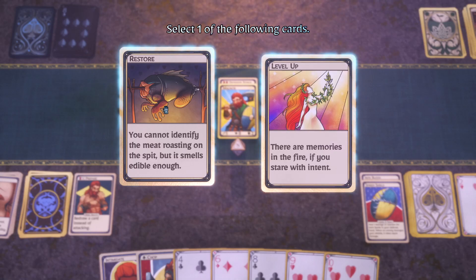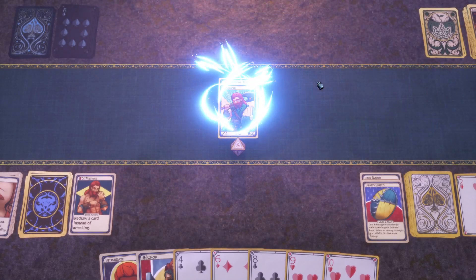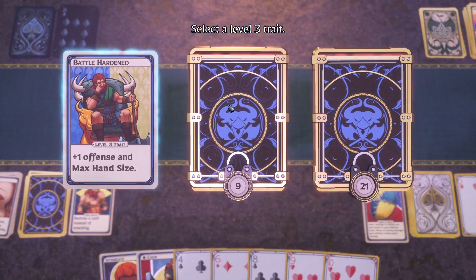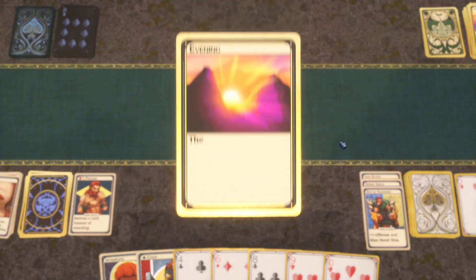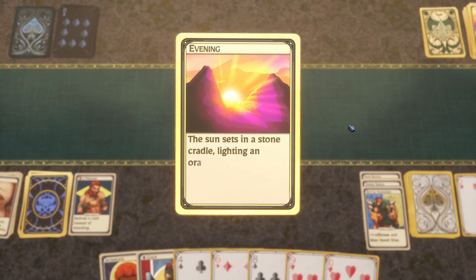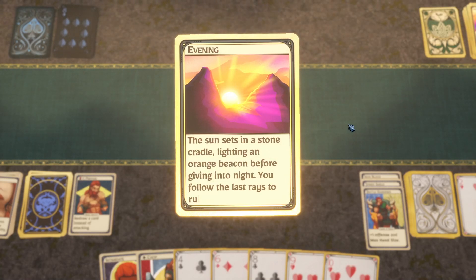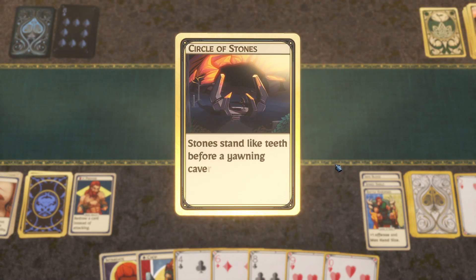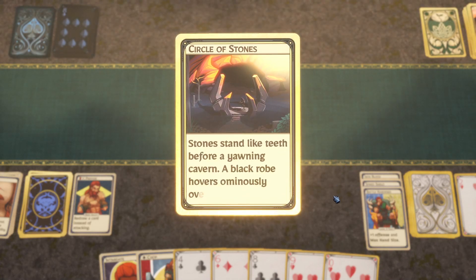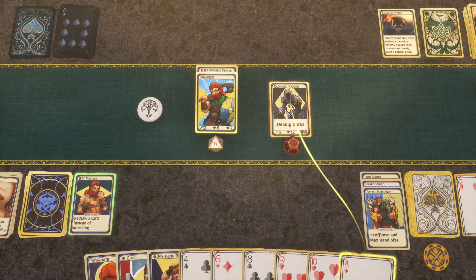I cannot identify the meat roasting on the spit. I think this is a heal but I'm at full health, so I'll just take the level up. Level three trait: plus one offense and max hand size — that seems pretty useful. The sun sets, lighting an orange beacon before giving into night. I follow the last rays to ruins on the ridge. Stones like teeth before a yawning cavern, a black robe hovering ominously over a central altar — all seems sort of normal so far.